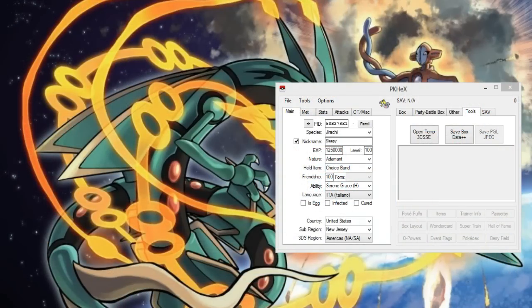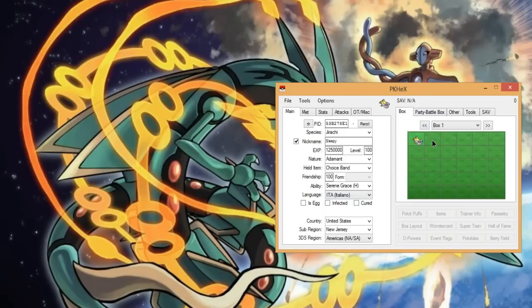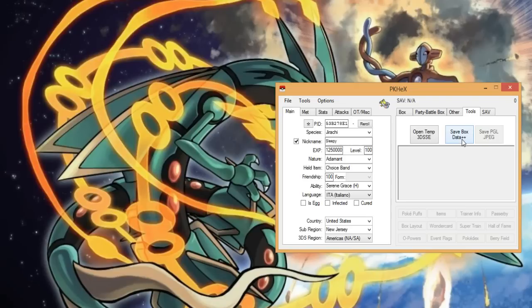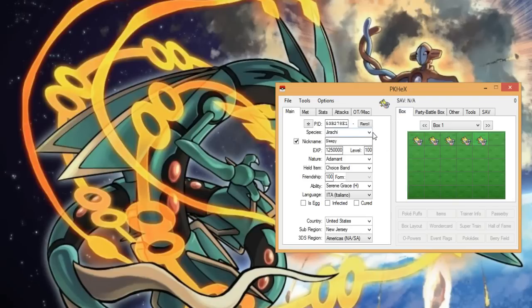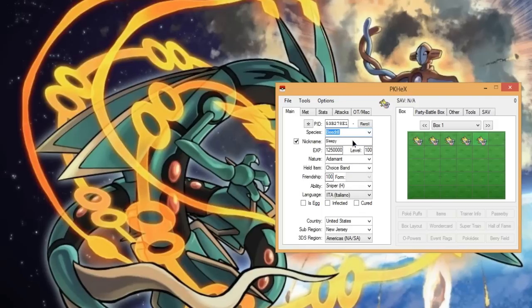If you want to, you could even switch back to your PKHeX over here and even without any of that stuff, you can go to your box and keep continuing to mess with it. You don't even need the SD card in there, and then once you're ready to export it, just put your SD card in and hit Save Box Data again — it'll save the box data. You can make anything — you can literally go to Beedrill, name it like Shino, and make it a permanent mega with the form changer.